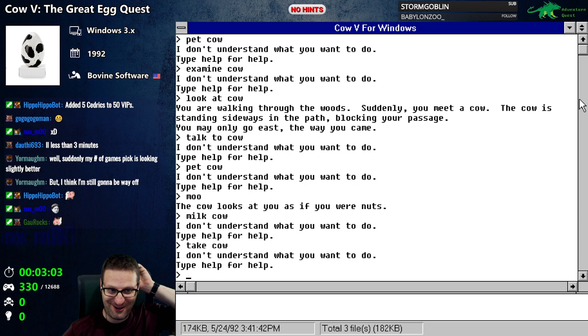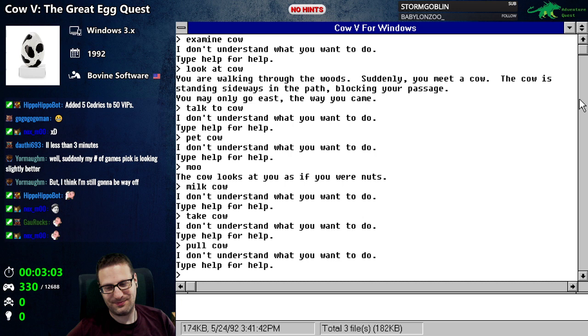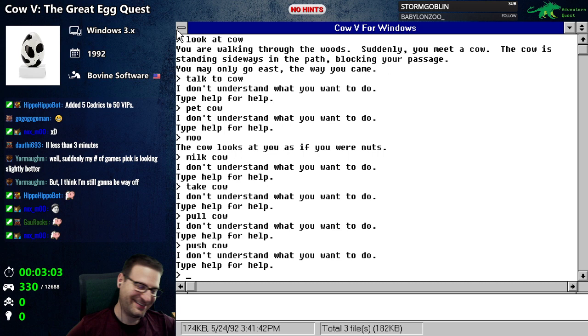Can we milk the cow? No. Take the cow? This is the titular cow of Cow Five — we did meet the cow and it blocks our path. Pull cow? No. I mean there's nothing built in here. This was it.